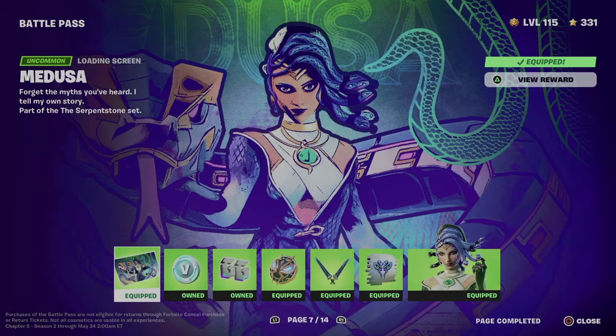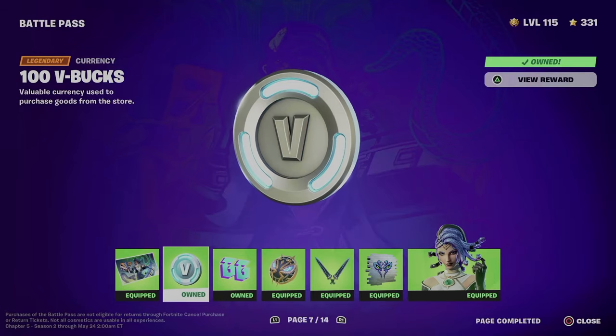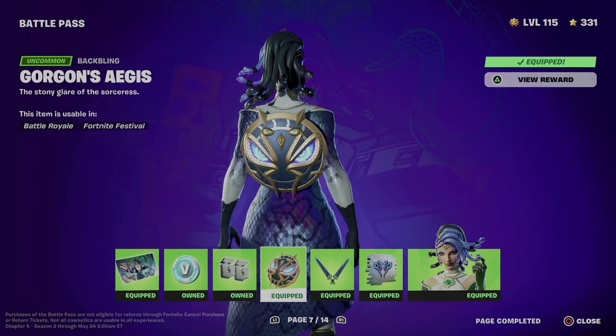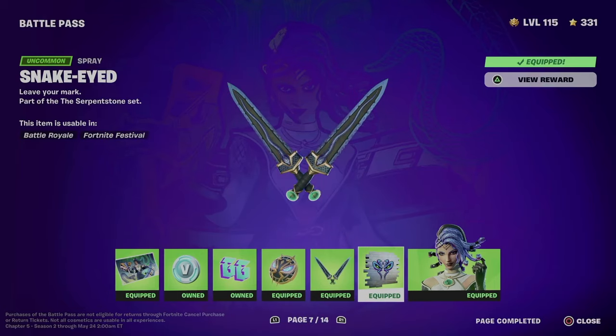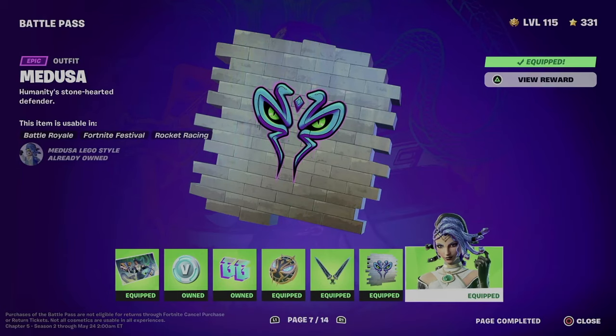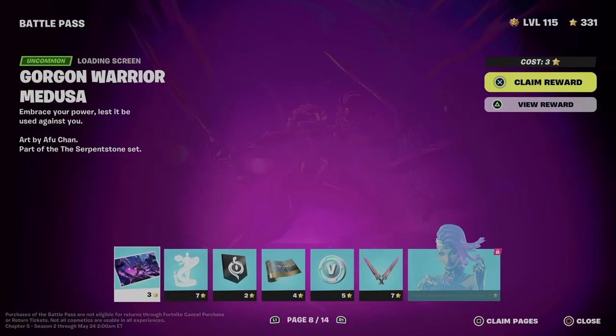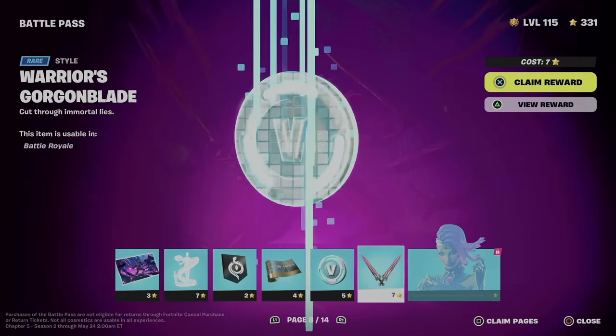What did we just get from page seven? We got this awesome loading screen, some V-Bucks, let's not forget about the emoticon and the backbling, plus the pickaxe, spray, and we did unlock this awesome skin. We can move on to page number eight.